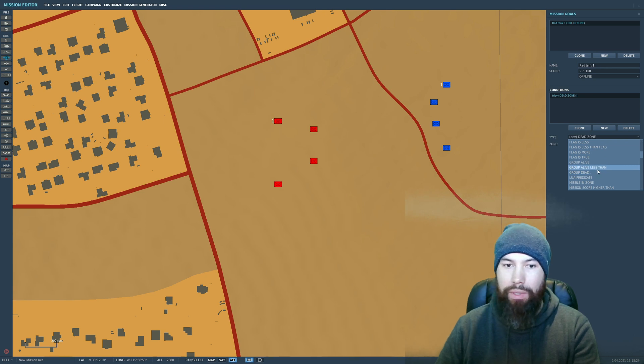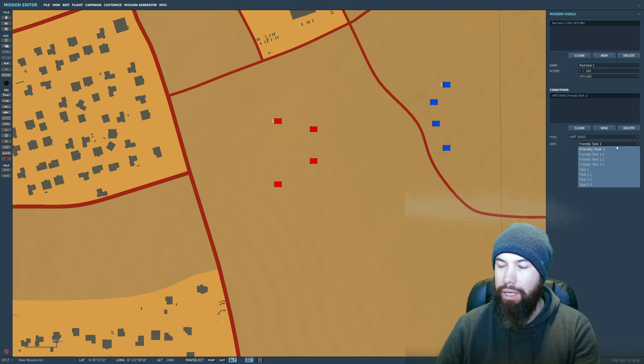For the purpose of this tutorial, we're talking about killing or damaging — just to keep it simple. We want "Unit Dead." We pick our tank, which is the red tank — Tank 1, as you remember. So Tank 1 is selected.